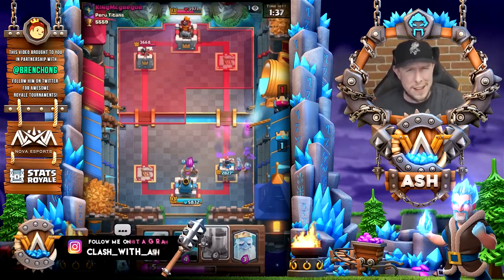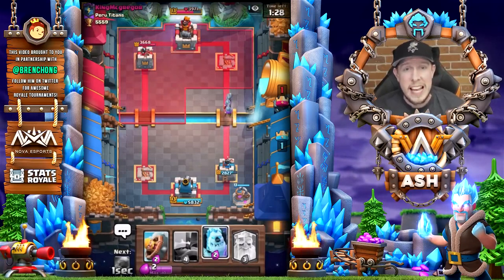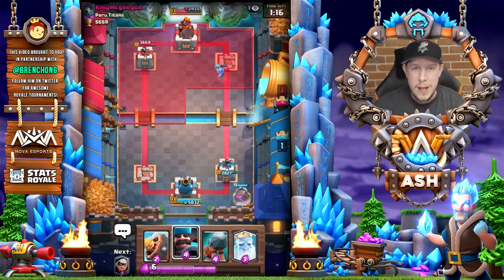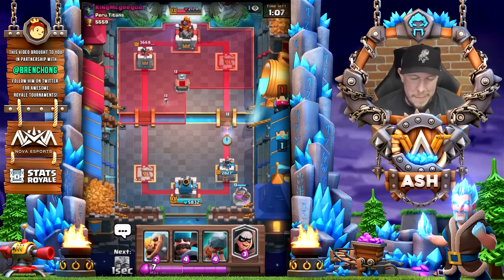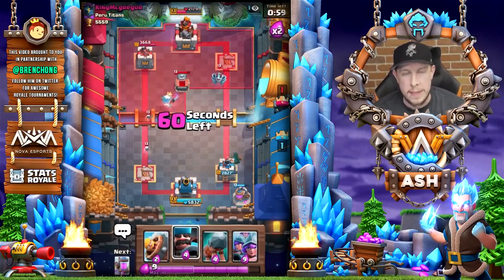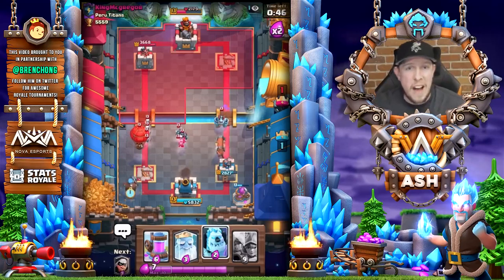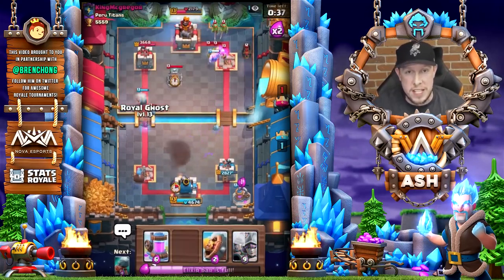You don't have to watch every loss replay. What you want to do is when you get absolutely slaughtered and don't know what went wrong — resist the urge to jump straight into the next match. Watch the replay, grin and bear it, and identify where things started to unravel. Find the turning point, then track the three to six moves you made leading up to it, and figure out what you could have played differently.